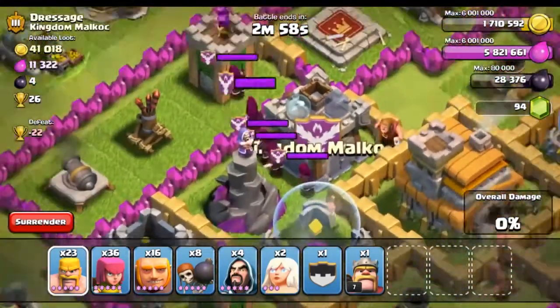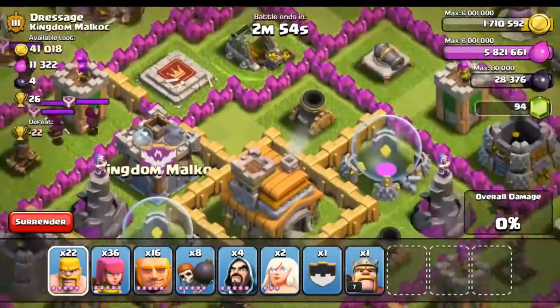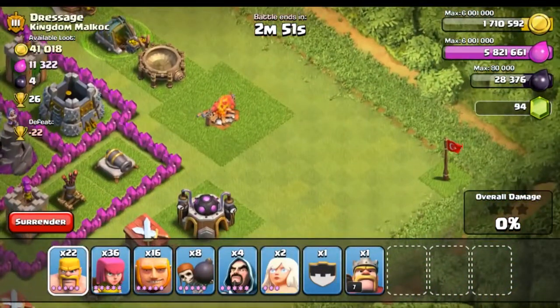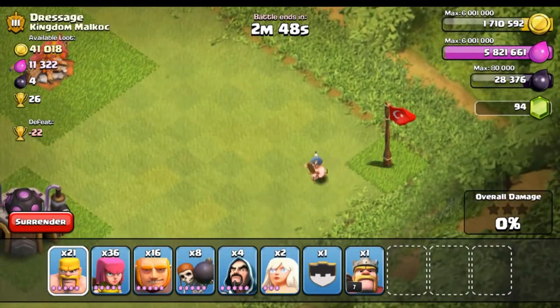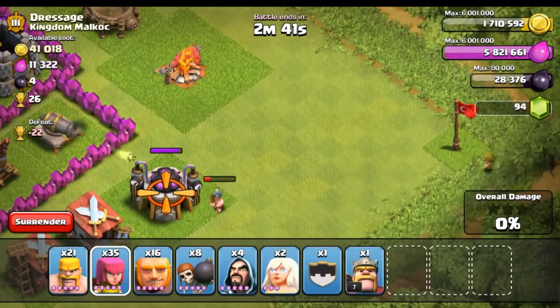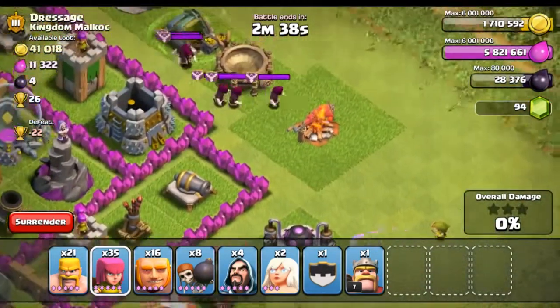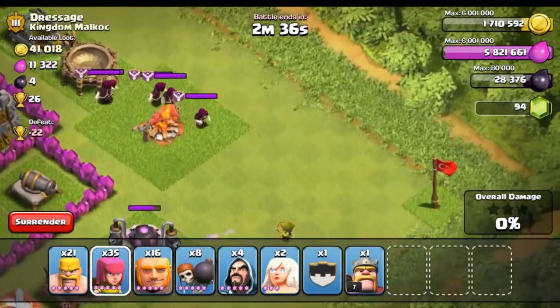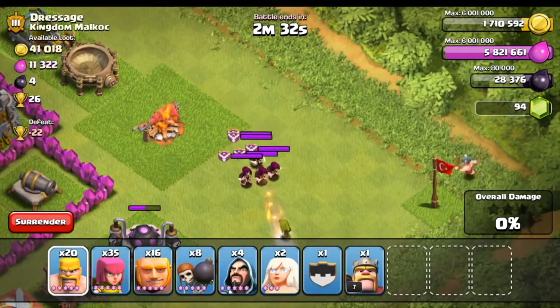Oh god, he has max wizards. Alright, let's go to the top and we will take them out. I don't really know what flag that is — like Croatia? It might be China, I have no freaking idea. So we're going to take these max wizards up to the top of the map and basically destroy them with our troops.